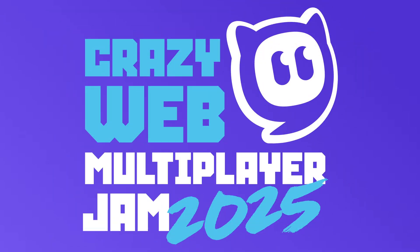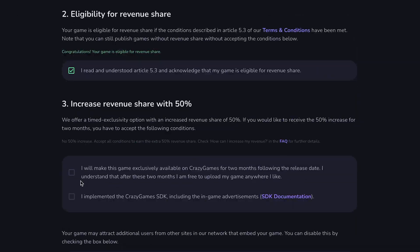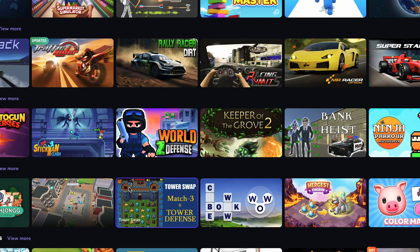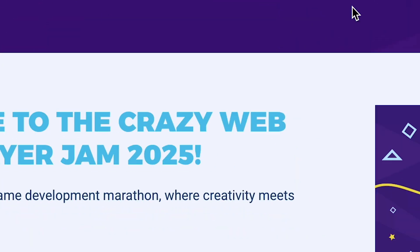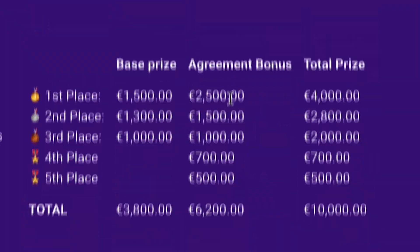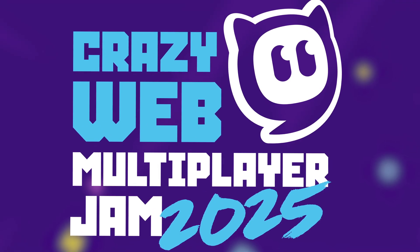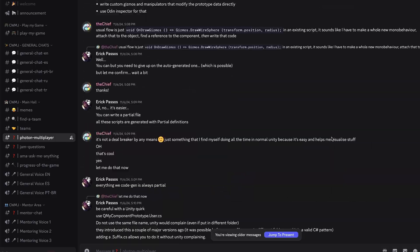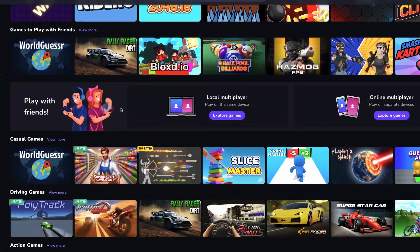Now that's also the perfect time to talk about our sponsor, Crazy Games. We actually reached out to them to ask for sponsorship. Crazy Games is one of the biggest web game platforms out there — they have over 40 million monthly users, mostly from the US. It's super easy to upload your game, and you can get millions of plays. We have some of our games published there, and it's really nice because your games are in front of a massive audience without spending a cent on marketing, and you can actually earn money. They are hosting a Crazy Web Multiplayer Jam 2025 in partnership with Photon, running from April 25 to May 5th. There's 10,000 euros in prizes, Photon licenses worth thousands of euros, and publishing opportunities directly on Crazy Games. Even if you've never made a multiplayer game before, there will be dedicated support from Crazy Games and Photon and an active Discord. The link is in the description — it's completely free to join, and it would be really nice to see some of you there.